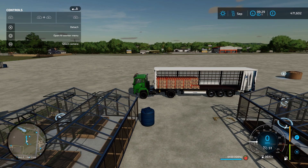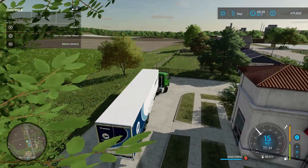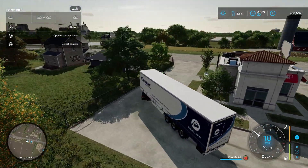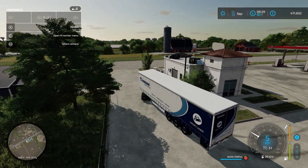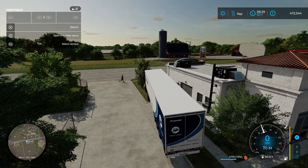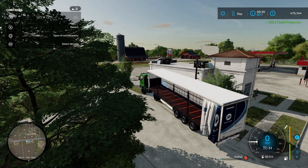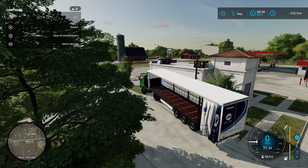£549 is the best price at the fast food restaurant so I'll head over there. Here we are at the fast food restaurant and I've got £471,602 before selling. I'll open the side and make sure they're all sold — and they are. Now we have £475,144, so we made £3,542 from the strawberries.